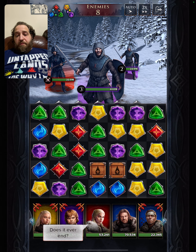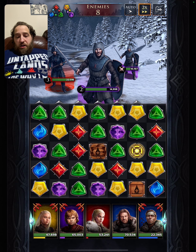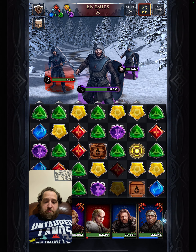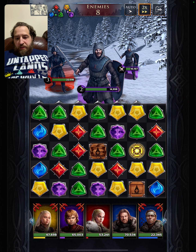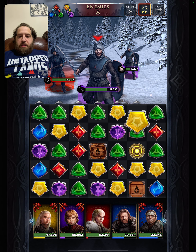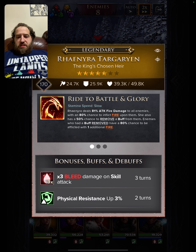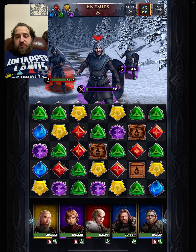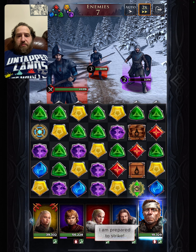We start with a purple match and work on destroying the boxes. The symbols appearing above enemies' heads indicate bleeds are incoming, so we have to be careful not to break the wrong box. The enemies are now afflicted with bleed — three bleeds on skill attack for three turns. If we use a move while bleeding, it's going to hurt very badly, so we use first aid to heal first.